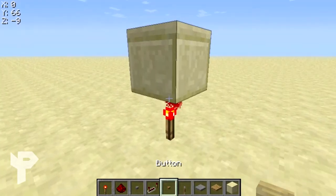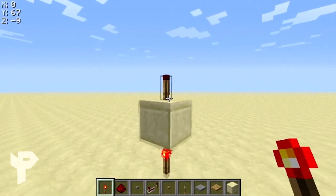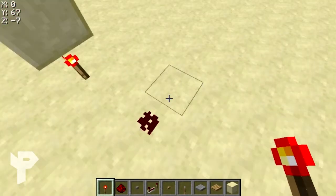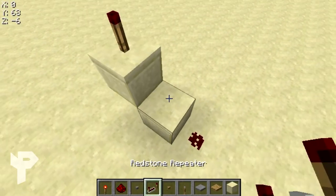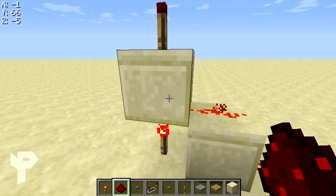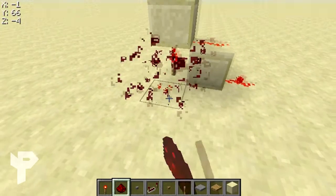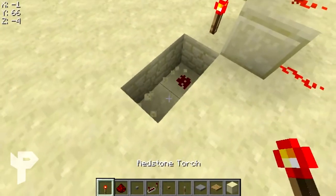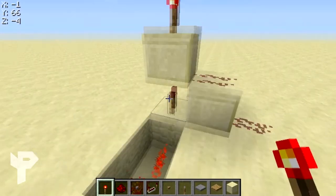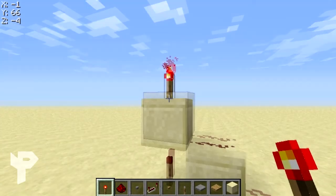Here's something really important: if I put a torch up here it deactivates, because this torch is powering this block which then powers that. As you can see, this right here powers this which powers that. The power doesn't go downwards - the power only goes upwards, as you can see right here.